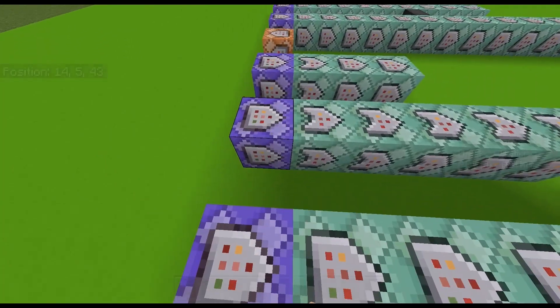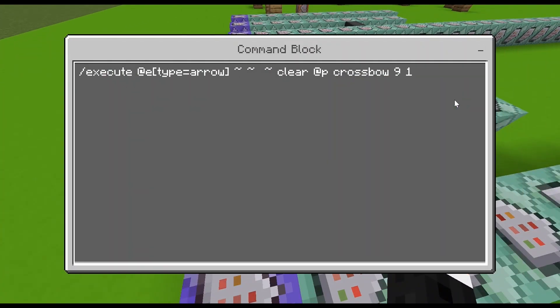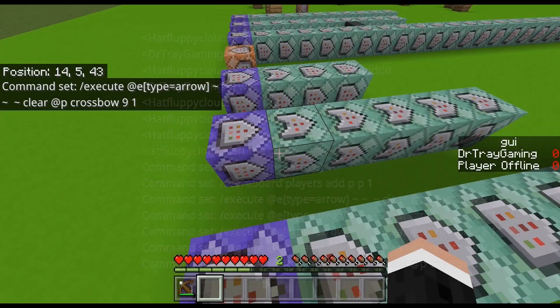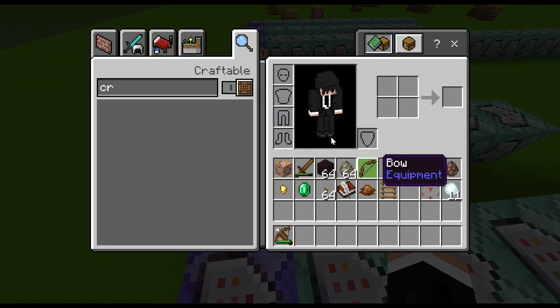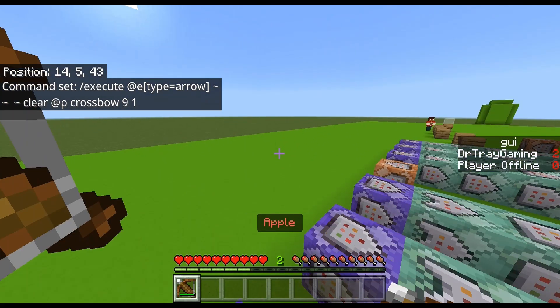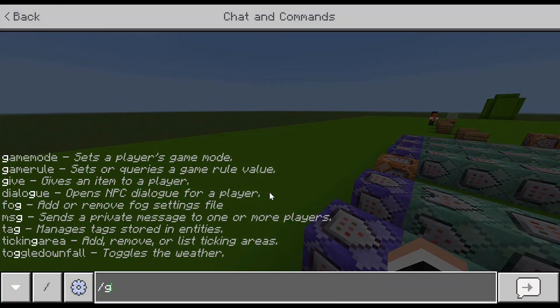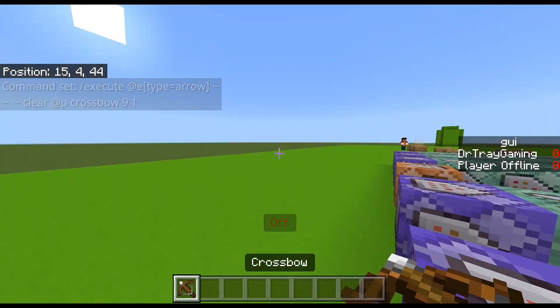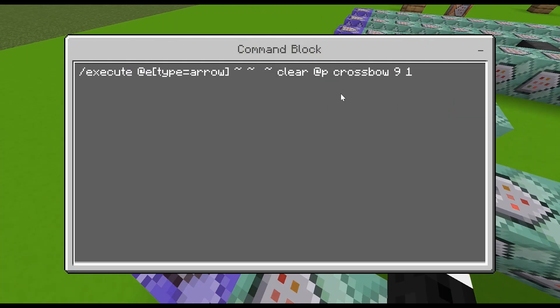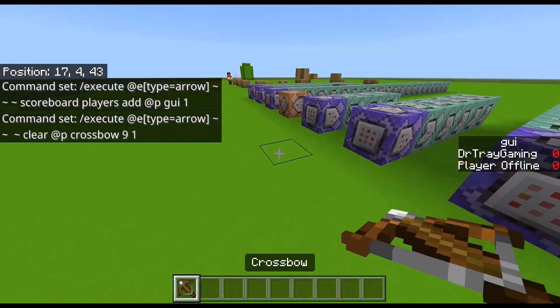So let's get into the commands. As you can see here, it will detect the arrow that the player has shot. Let me go into survival real quick. I have no arrows in my inventory — if I shoot the crossbow, as you can see it immediately reloads and comes back as a normal crossbow item with an arrow in it. This will clear any crossbow with the durability of nine — that's what this nine here is for — and only one of these crossbows, and it executes from an arrow.